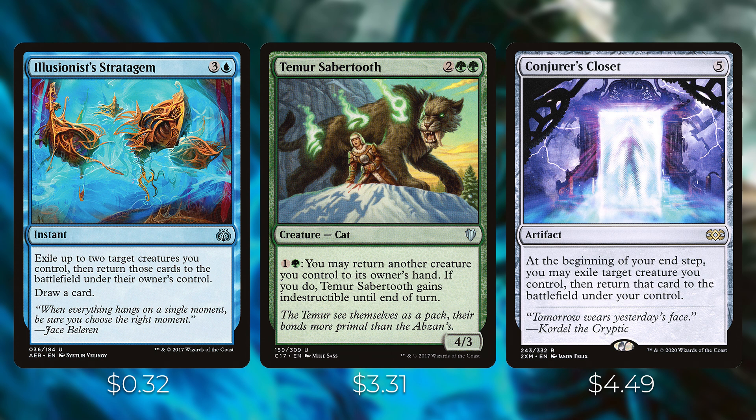Temur Sabertooth — while it doesn't blink, it lets you return creatures to your hand so you can replay them, which is just as good in most cases. It also gives itself indestructible when you do it, protecting itself. Conjurer's Closet is a repeatable blink — a five-mana artifact where at the beginning of your end step you may exile a creature you control, then return it to the battlefield. Really nice and repeatable in this deck.